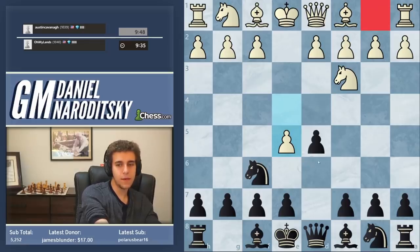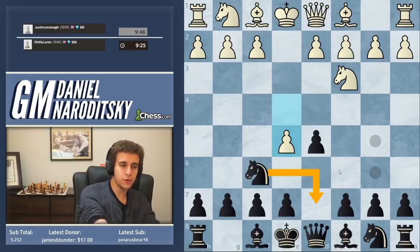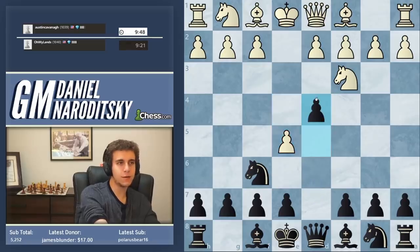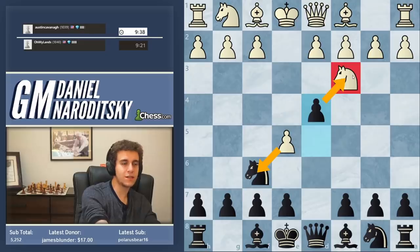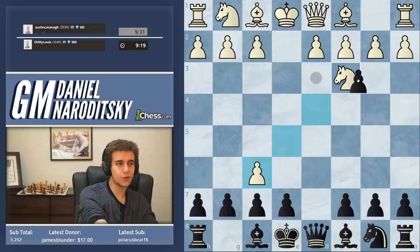Here, you kind of have to have experience in this line to know what to do, because otherwise your instinct is to move the knight. But the best move here is to counter-attack white's knight with d4. That is the cleanest path to equality, and this leads to sort of mutually assured destruction — takes, takes — and then if you continue calculating, you'll see that black can take on d2 with check, and that check is what allows black to survive the mutual destruction of forces.